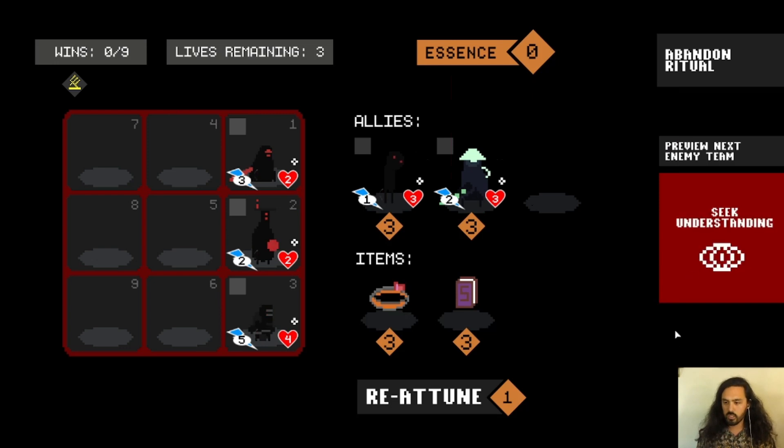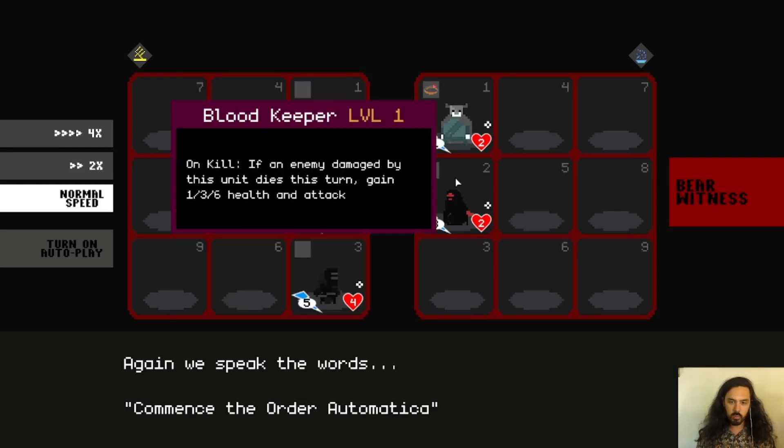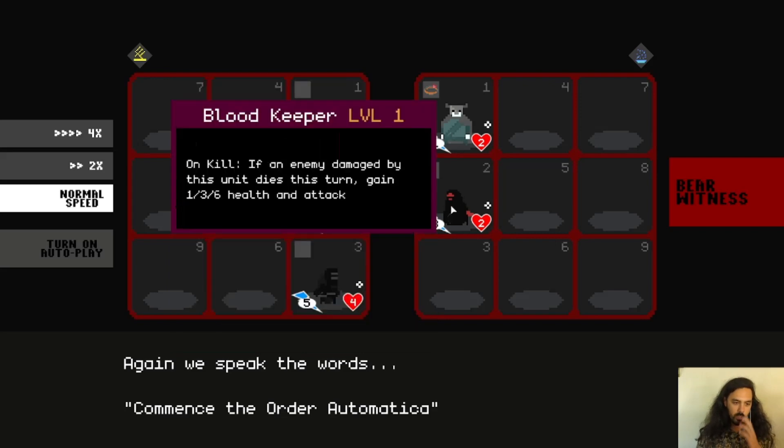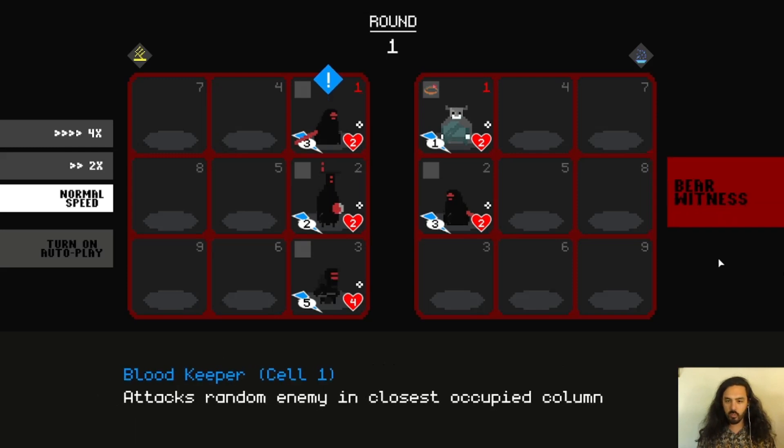We'll go to Seek Understanding, and that will start the battle. Here we all are on the battle screen. This is the enemy team — we can take a look at them before anything starts. Once we're here, everything plays out automatically. It is an auto-battler, and we can press Bear Witness to step through if we want.